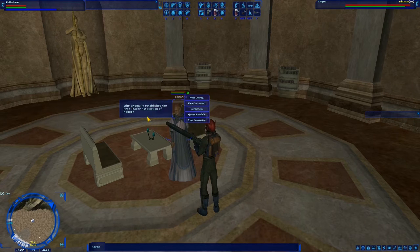So, who originally established the Free Trader Association of Naboo? I'm going to guess Queen Amidala? No. So here's the good thing — if you miss a question, you get to try again. I know it's not Nuku Gunray, I know it's not Darth Maul. If it's not Queen Amidala, it must be Shep Contipult. Okay, excellent, you got that correct.